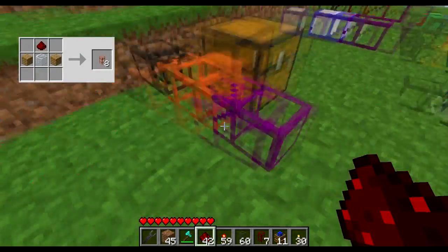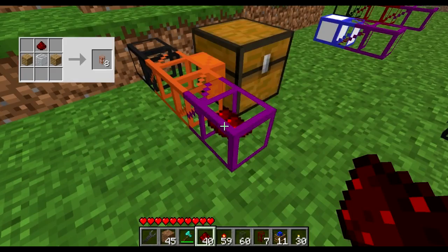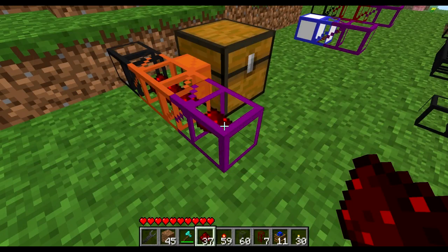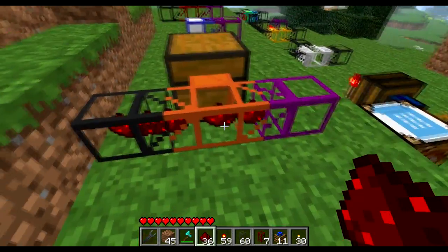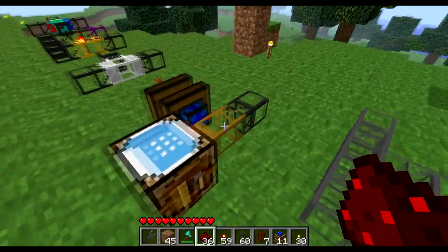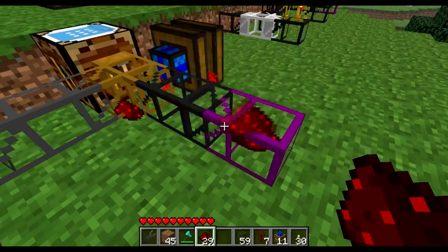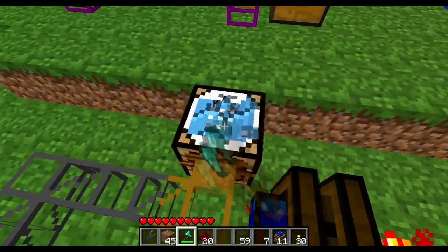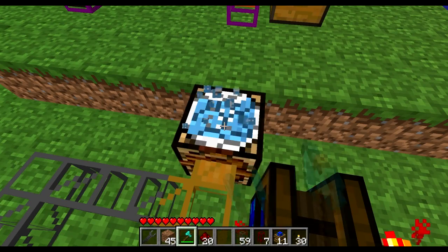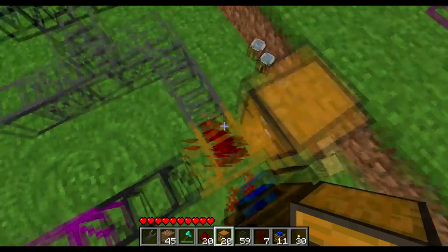Next are extraction pipes. They can also work like wooden pipes when powered by an engine, but they will always prefer not placing an item in an inventory if they can help it. The difference between an extraction pipe and a wooden pipe is that a regular pipe connected outside may randomly place items inside a chest, whereas the extraction pipe will move them along instead.